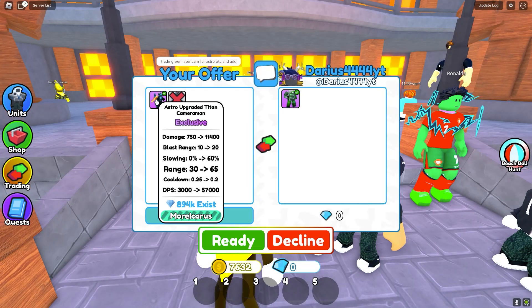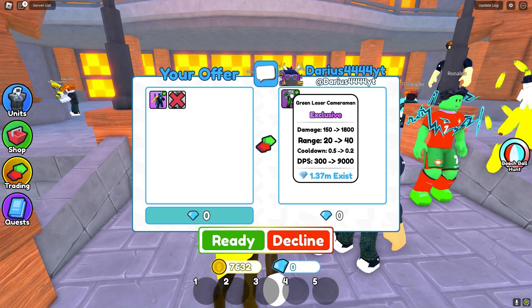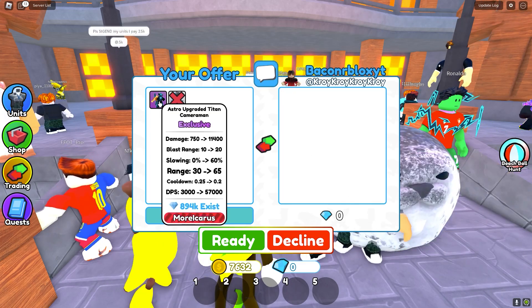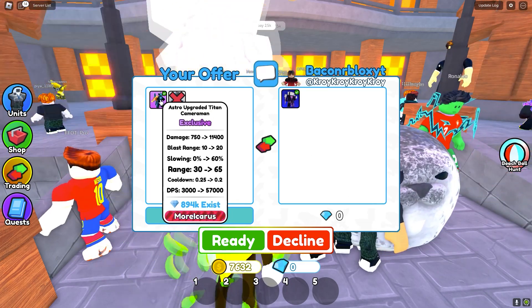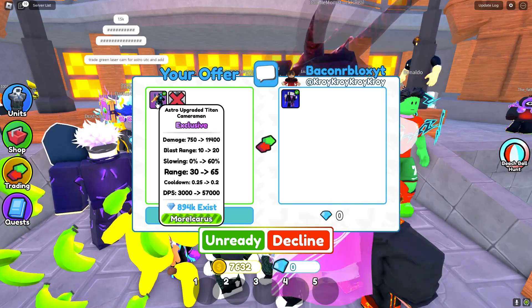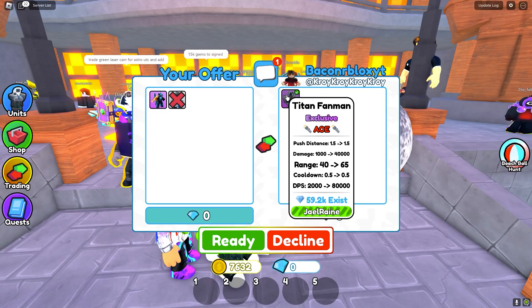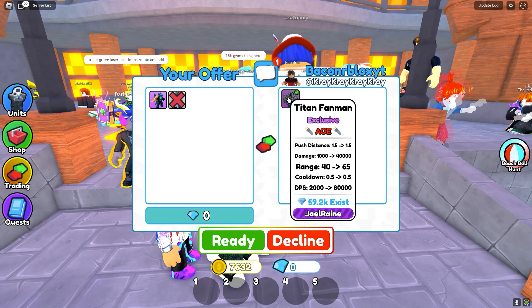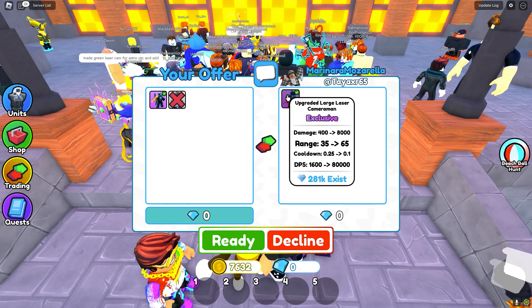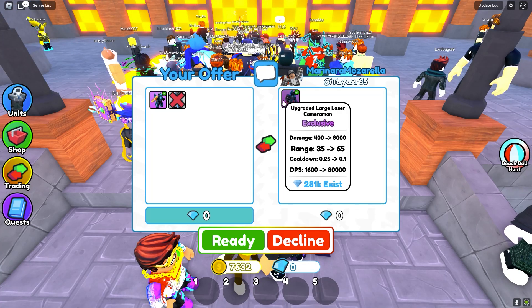In the next trade, we're placing down the astral upgraded titan cameraman again. They put down a green laser cameraman — I don't think it's worth that much, so I'm going to decline, though the green laser cameraman could well be worth more. In the following trade, they put an upgraded titan cameraman — I think that's worth just a tiny bit more, but they didn't want to accept. Then another offer came in with an upgraded large laser cameraman, but I'm going to decline because I think the green laser cameraman was actually a better offer.